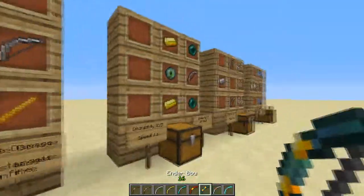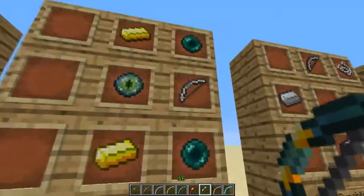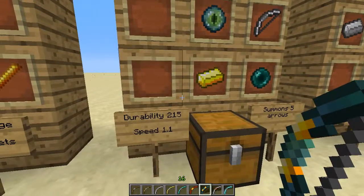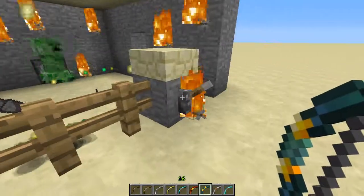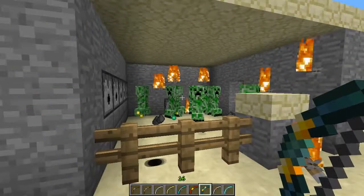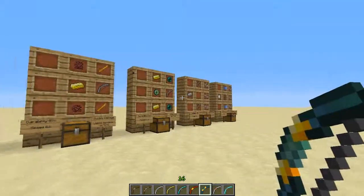And the Ender Bow — crafted like this. The speed is slower than a normal bow, but it summons five arrows. I'll show you. Okay, here we go — just gotta wait a little bit. Bang, five arrows.